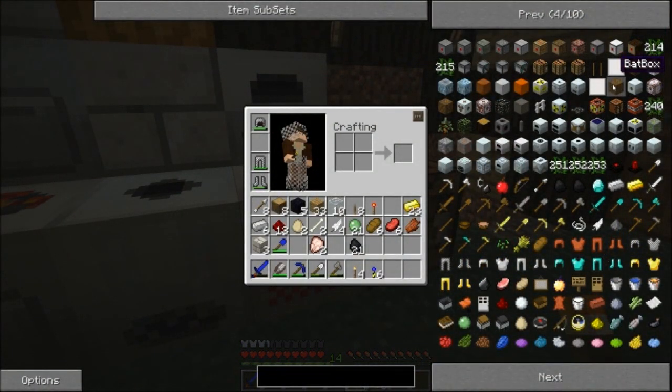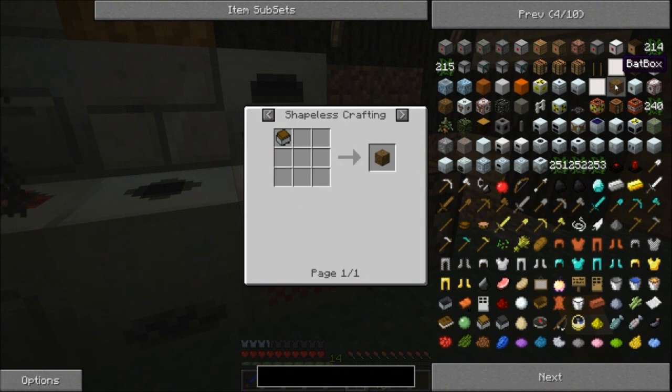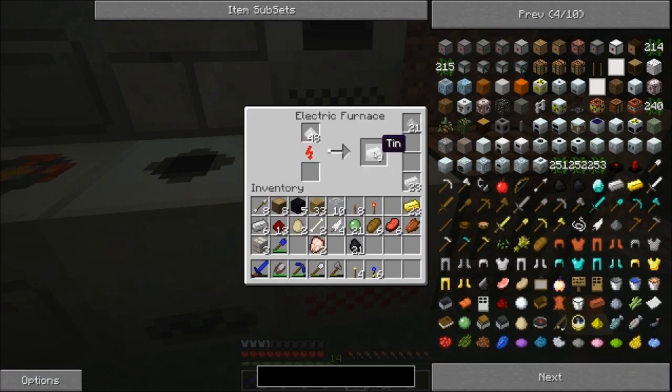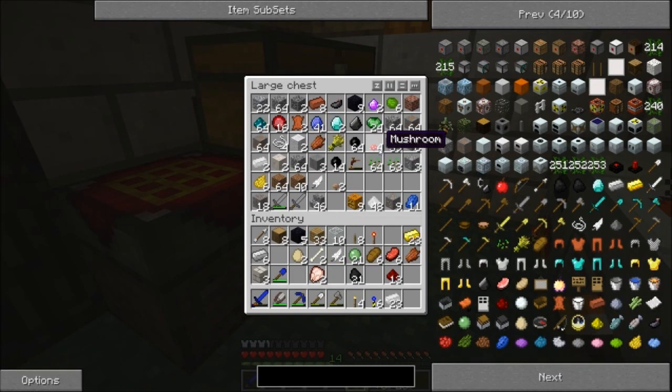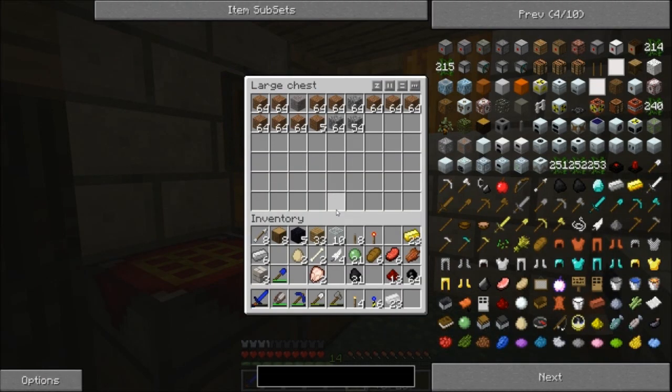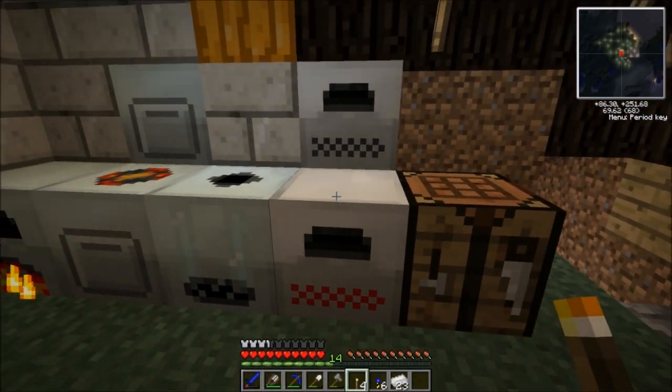What I want to do next is build a battery box. The recipe for that is wood, a single copper cable, a few RE batteries, and some wooden planks — very easy to make. Right now I'm smelting some tins so I have some tin to use. I'm going to need about 18 of them, plus redstone and a few copper cables. I'm going to need some copper too.